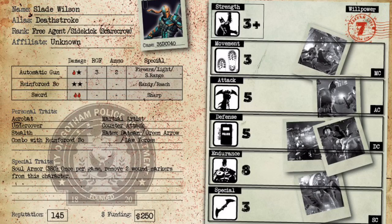Let's go over his stats. He is Willpower 7, which is high-end for free agents and low-end for leaders — really really good. Strength 3 plus is amazing, on par with Batman. He is a monster. Movement 3, Attack 5, Defense 5, Endurance 8, Special 3. Movement 3 is really good. Attack 5 and Defense 5 is amazing — all kinds of offense and defense. Endurance 8 makes him a tank. That said, no guy in this game is invincible, so don't overextend with him or he'll get bogged down by numbers and lucky hits.